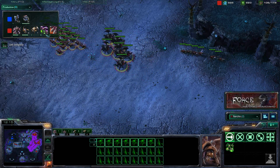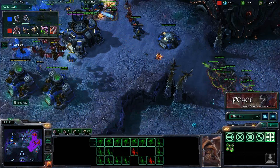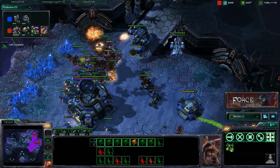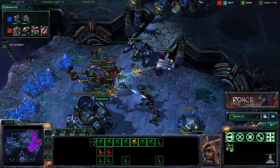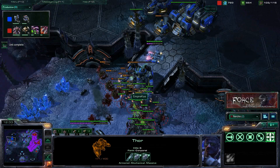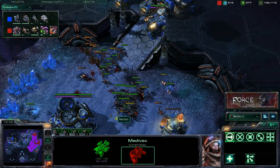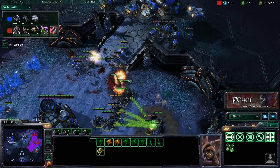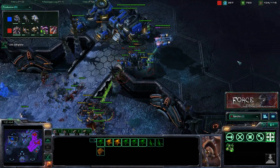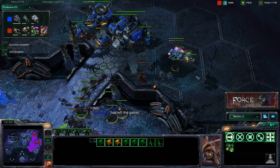We're amassing our forces right outside his base and pushing in all at the same time, getting our upgrades. Being able to macro while engaging is very important in this game. Moving in with that magic box — spreading out those mutalisks — we can easily engage the thor without worrying about splash damage. At this point we also have those roaches and speedlings joining the fight, making it much easier to take those units out.